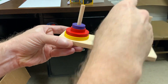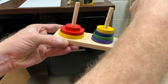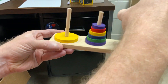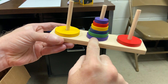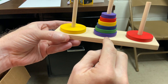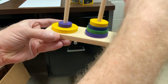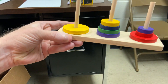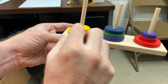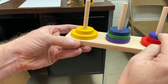Now I can move the yellow. I've got second and third to work with: second post, third post. First, third, third, third, first. Okay, now I can move the yellow. These top two need to move over to the first and the second. I've got first and second post at my disposal: first post, second post.